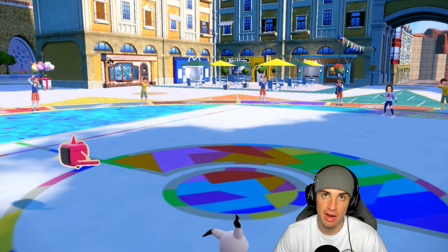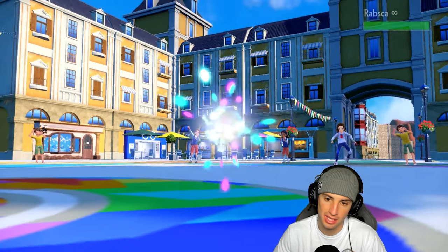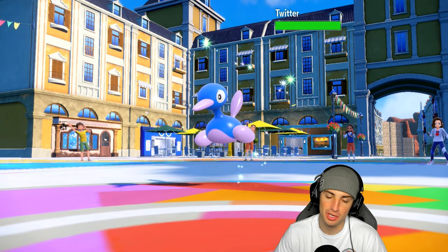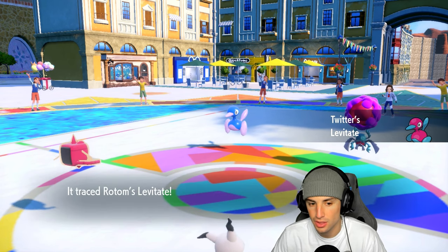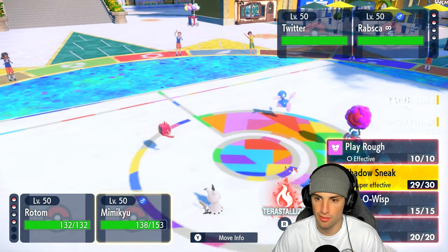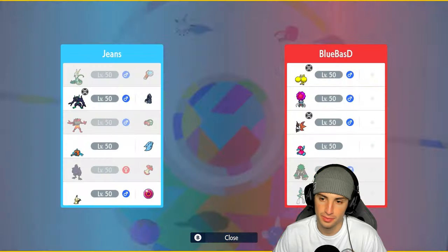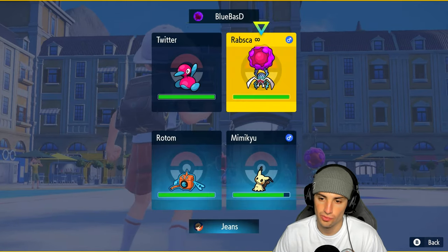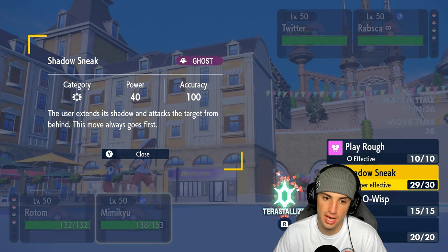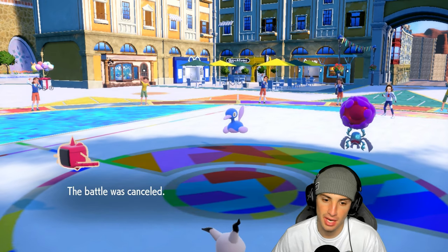They still have Rapsca with Revival Blessing ready to go. I double down on Rapsca so it can't revive again. Going Hydro Pump and Play Rough — they cancel the match. My team is thriving, match one is ours! Let's hop into match two and look to use Serperior.